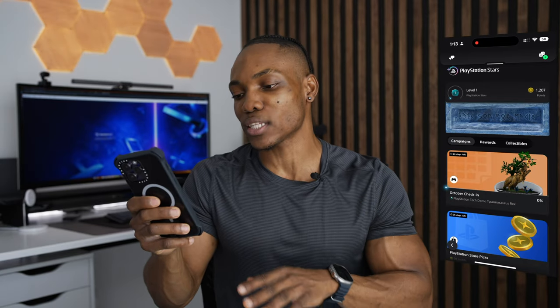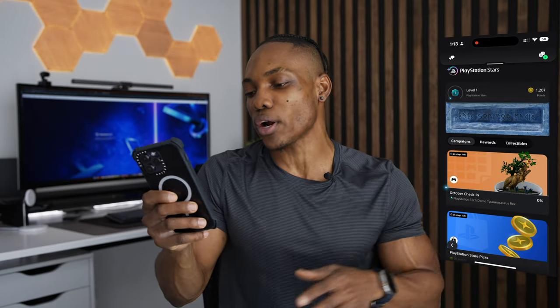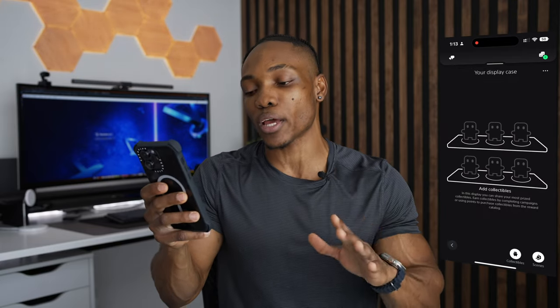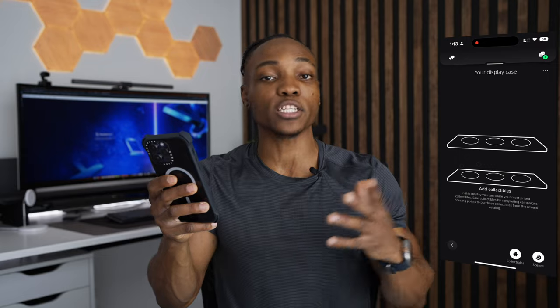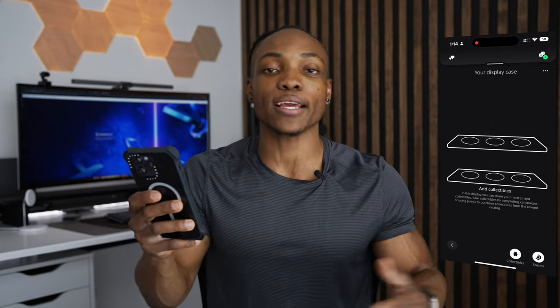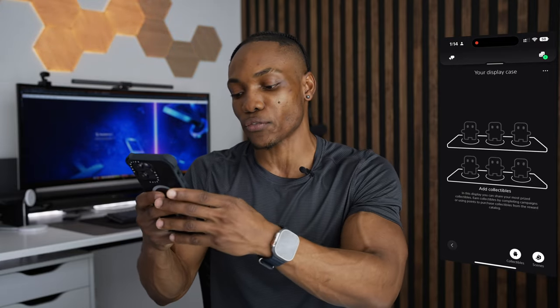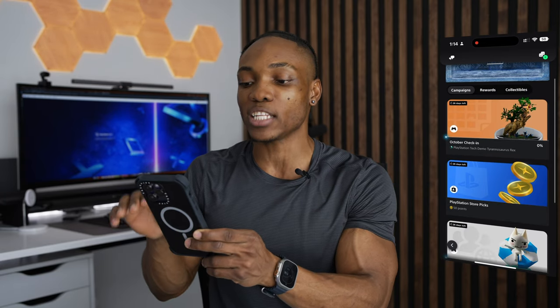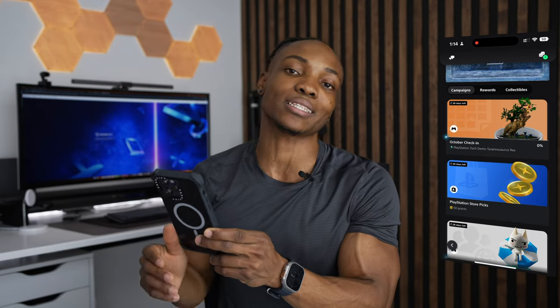Below that, there's something that looks like it took inspiration from God of War — it's your display case, where you showcase your ultra rare digital collectibles for your friends. Below that, we've got three tabs: Campaigns, Rewards, and Collectibles.